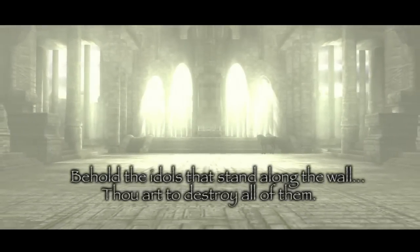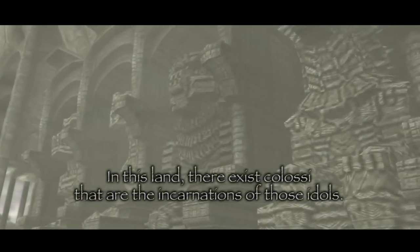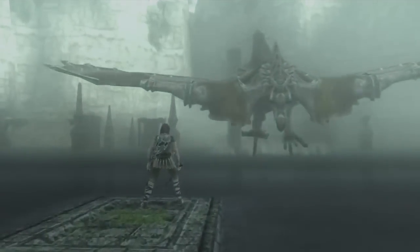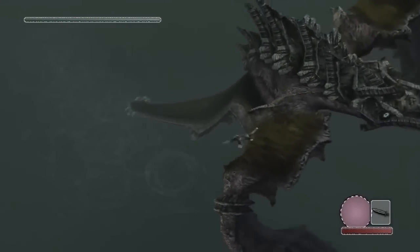But to bring the dead back, Wander must use a forbidden spell that can restore Dormin's power, but only after he has slain 16 colossi. The colossi come in the form of enormous armored creatures with different forms and live in different surroundings and environments.